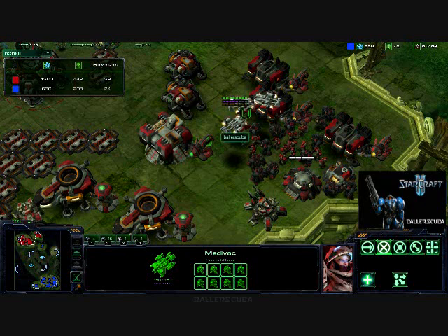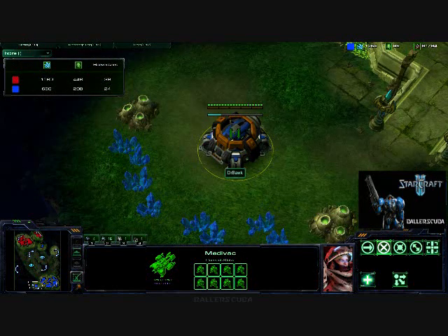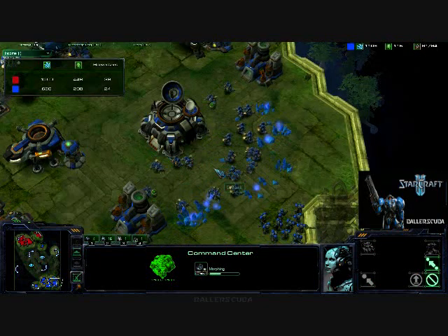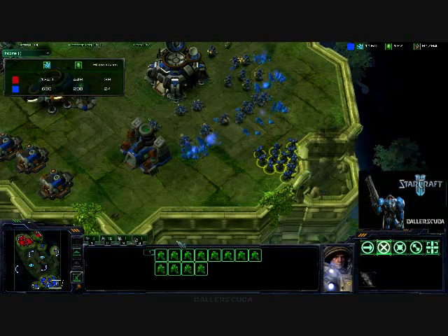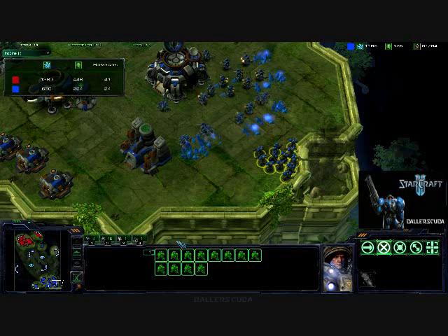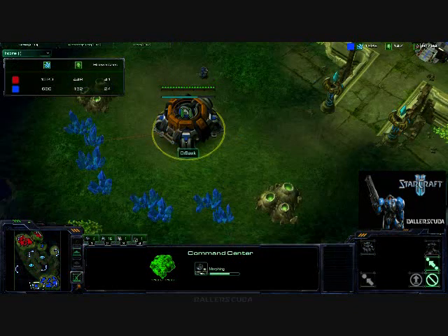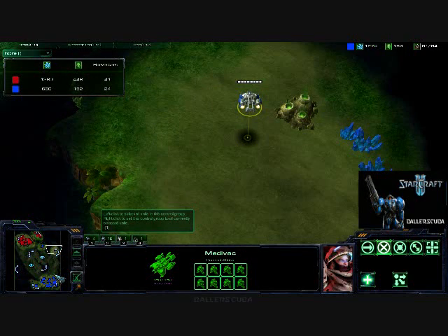This would have been a great time for me to move out. Once again, bad sense of when is a good time to move out. But how was I supposed to know that he was just landing his command center now and morphing it into an orbital command? He's scared that I'm going to be going for a medevac drop in the back of his base. I am not. No transfer from him, it doesn't look like, because he should have made that already. Medevac just hanging out in the back there.